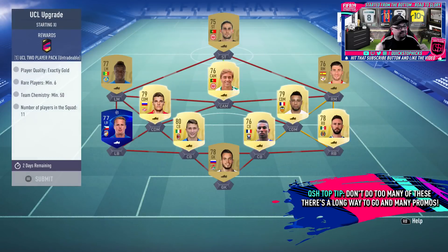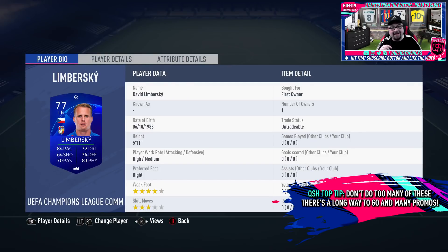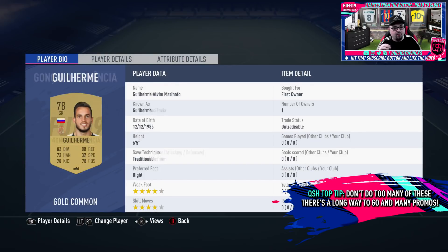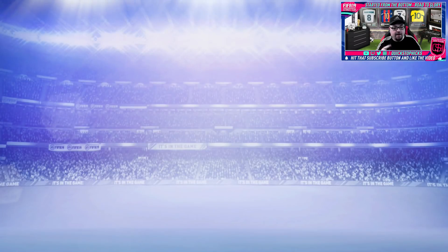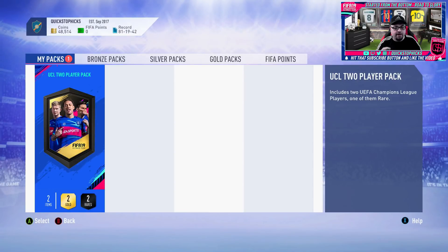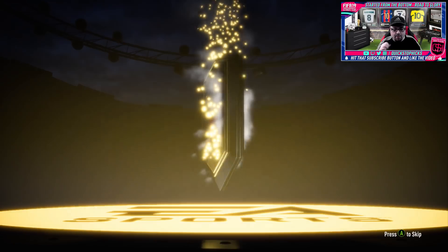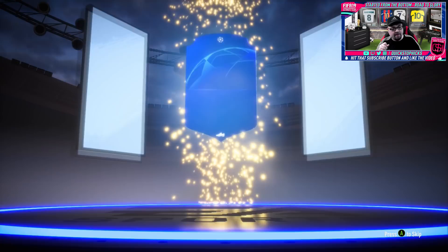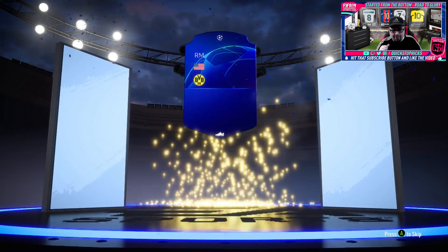We go again, rinsing another UCL player. These aren't costing us a lot but we are using quite a few players out of the club, so these will be the only ones we do. This is basically designed as a little coin card sink to try and stabilize the market. Can we get anybody? We get Pulisic.